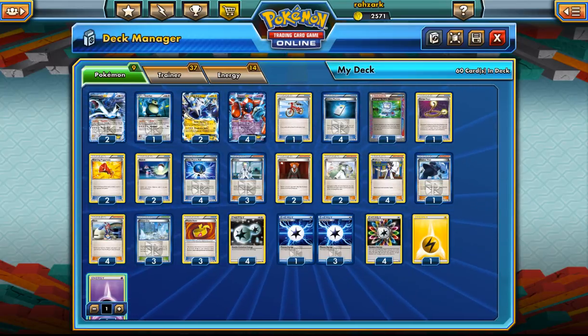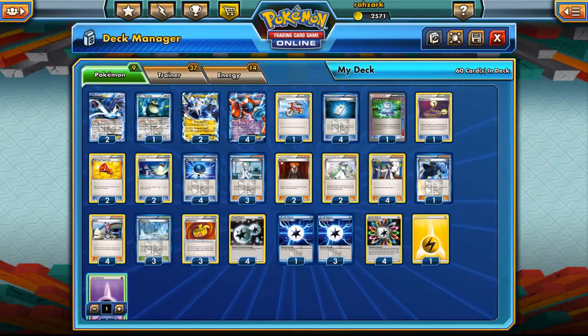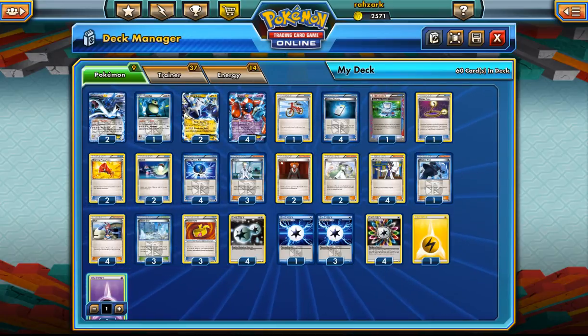What makes this deck good is that Genesect/Virizion decks will probably be the most consistent and powerful decks overall, and I think Speed Lugia has a decent matchup against them. It's not like 80-90% win rate, but if we get around 55% that's perfect - that's what you get with the best decks.